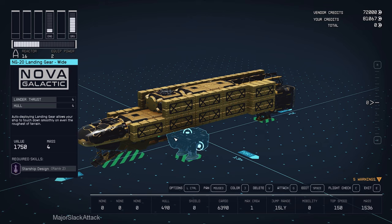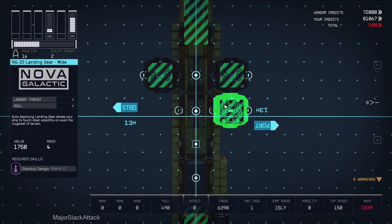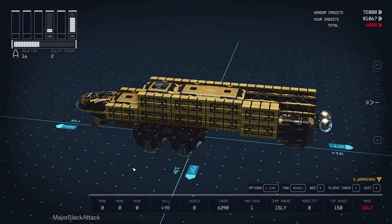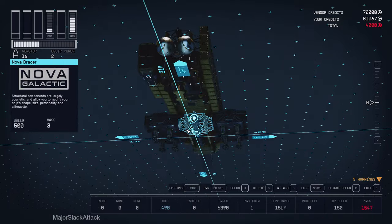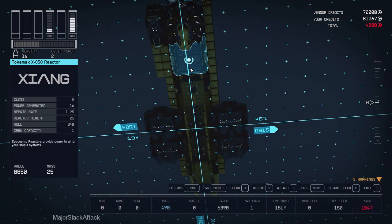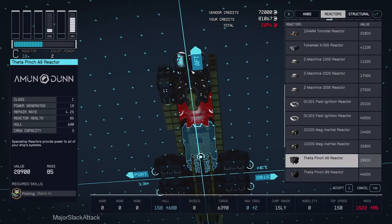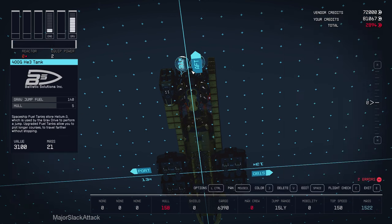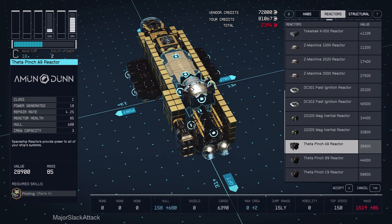Add Nova Bracer and NG20 landing gears times two. Okay, I know what to do. Spin around the bottom here, let's just duplicate this — put it there, duplicate that, put it there, duplicate that, put it there. Done. Next, I need a better reactor — the Theta Pinch A9 reactor. Take that out. It doesn't fit at first, so let's take this guy out and try again. Theta Pinch A9. Now it fits. That's pretty expensive, but we need that.